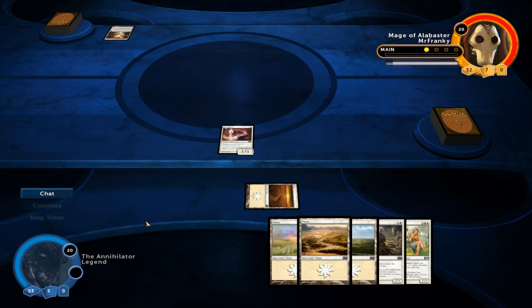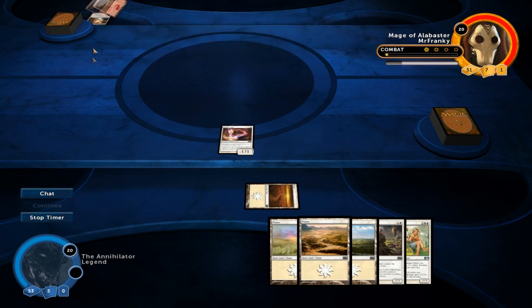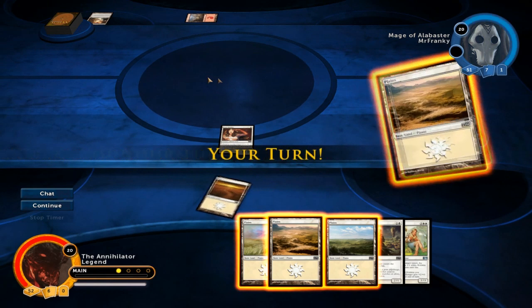Terramorphic Expanse can mean pretty much anything. There are some decks that play the other one — the other version. I think it's Evolving Wilds. Getting a Mountain — can't quite see the art, so could be Slivers.